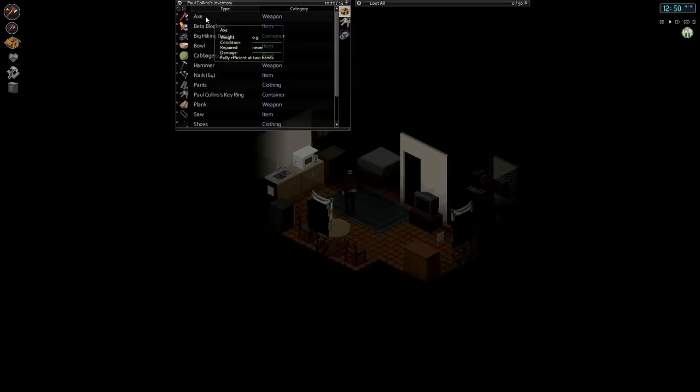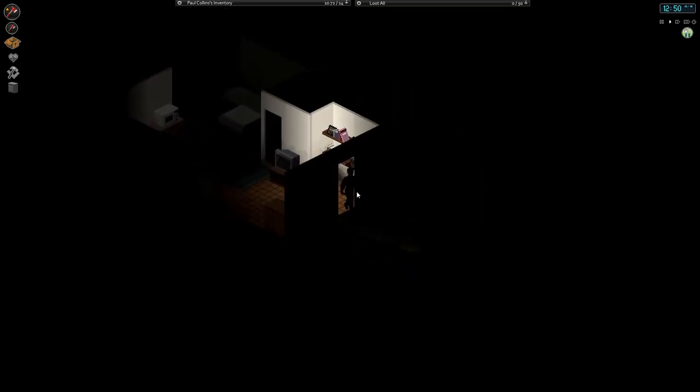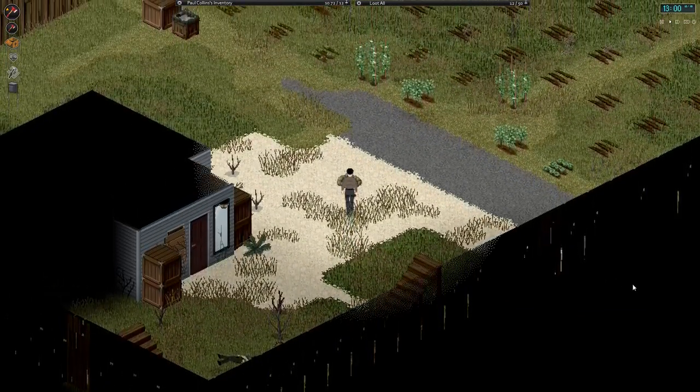Hey, how's it going guys? This is Ekyman and welcome back to another episode of our playthrough of Project Zomboid. So last episode, bit of a close call. We have zombies in our lobby area of the base. You can hear them banging on the doors, so we're going to have to deal with that today.